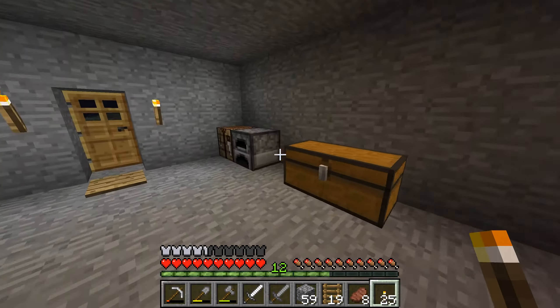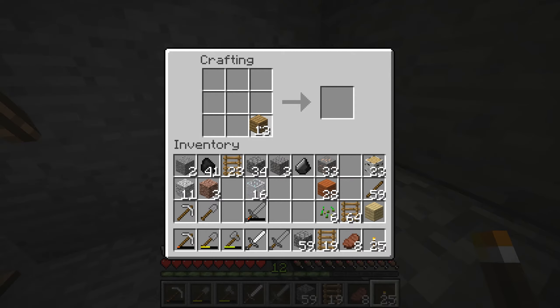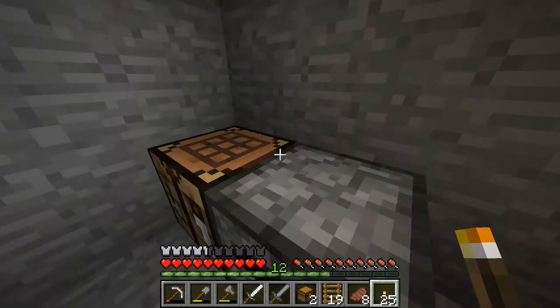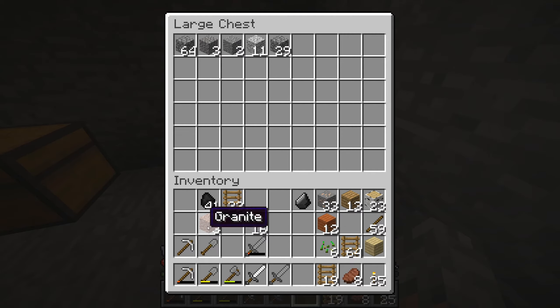So it's currently night outside. That's fine. Let's see what we have - lots of coal, lots of cobblestone and other stuff. It looks like I need to build a lot more of these chests. We actually get a different color if we build it like this.